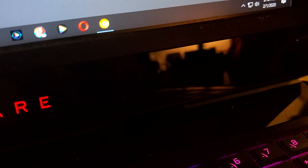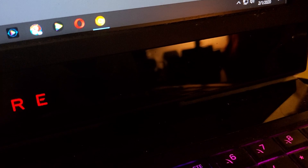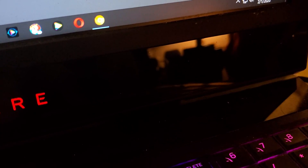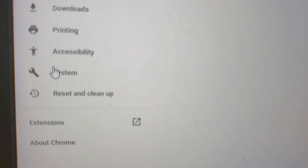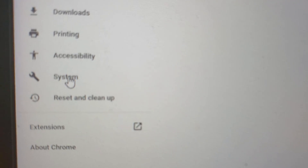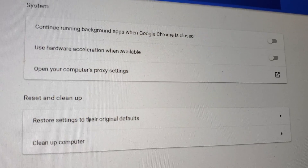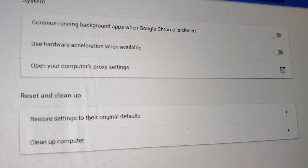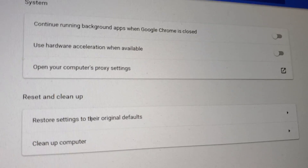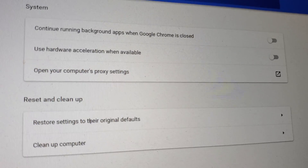That's the first step. For the second step, on your Canary — your yellow developer beta Chrome browser — click on it, go to Settings, click on System under Settings, and turn everything off. Turn your hardware acceleration off and turn off background apps running.